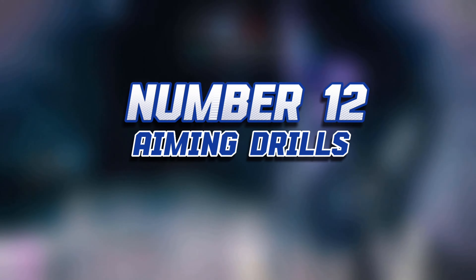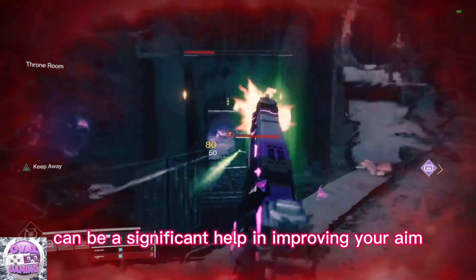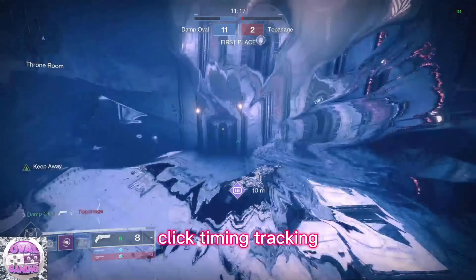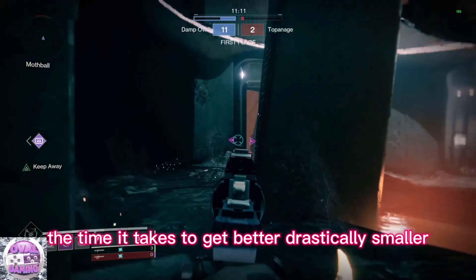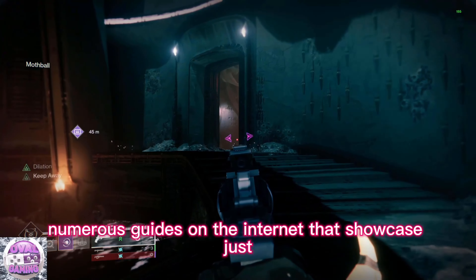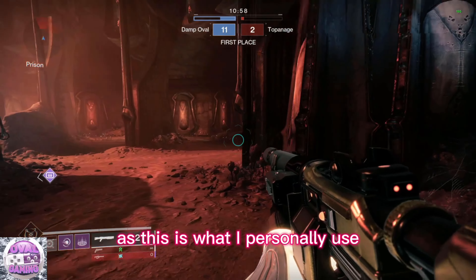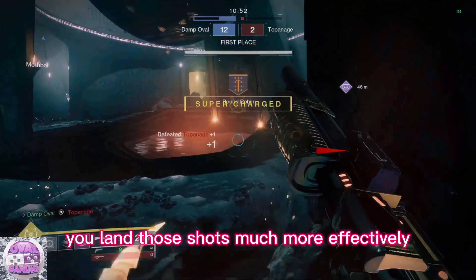Number 12: Aiming Drills. The use of aim training tools such as Kovaak's can be a significant help in improving your aim. As far as fundamentals go, there are four basic types of aiming drills: click timing, tracking, target switching, and flicking. Practicing good habits will make the time it takes to get better drastically smaller. There are numerous guides on the internet showcasing how to train in each field. I'll leave a link to aimer7's guide in the description below, as this is what I personally use. Correct utilization of these drills will help you land those shots much more effectively.